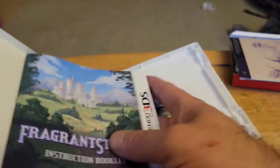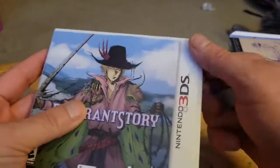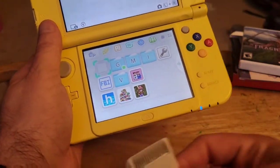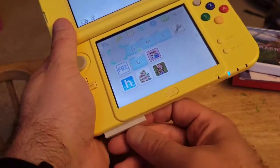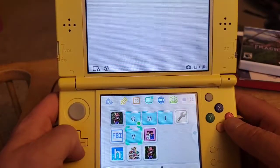Alright, let's go ahead and get into the game. Here we have my New 3DS — I'm gonna pop the cartridge into the slot here. And it shows up right there. Now it is important to know I do have this digitally as well.